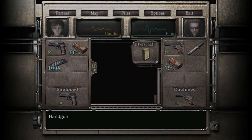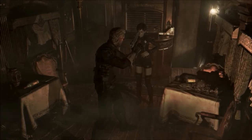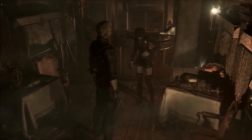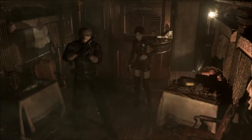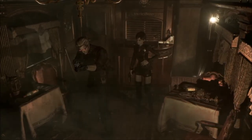Does Wesker have health? No. But if you do tell Rebecca to wait, he will talk in his voice. I don't need this. Roger. This is your chance. Roger. Stay there. Roger. So when you tell Rebecca to stay or to come with you, he talks in his Wesker voice, which is interesting.